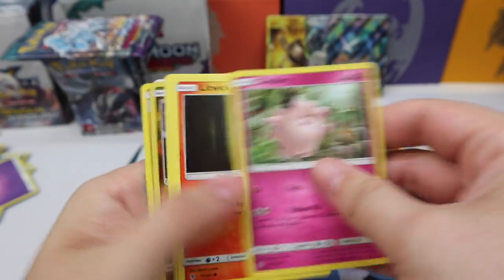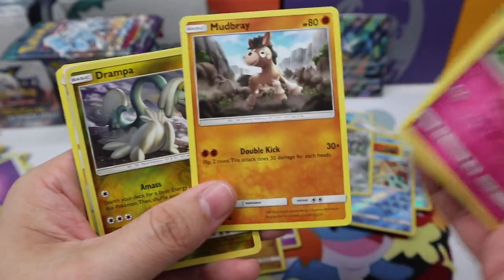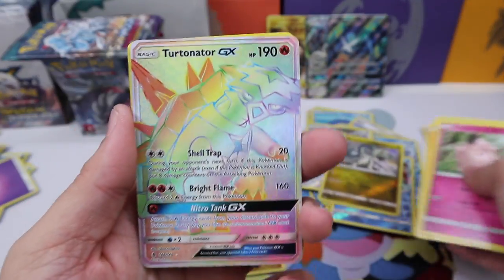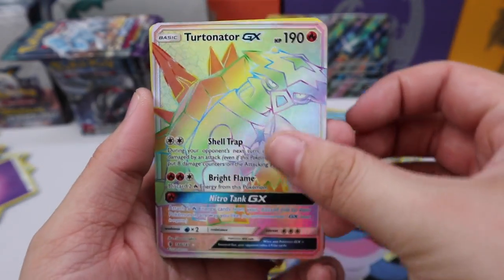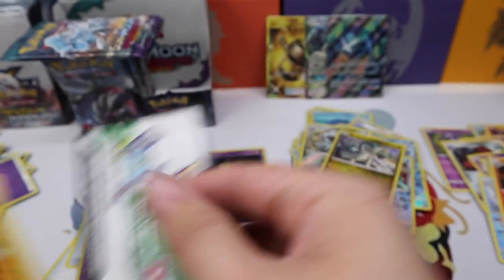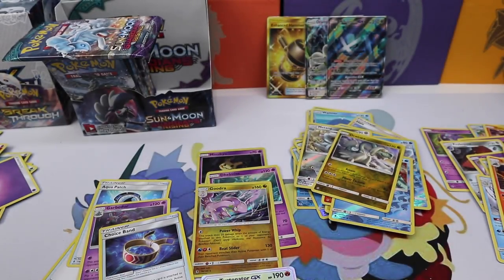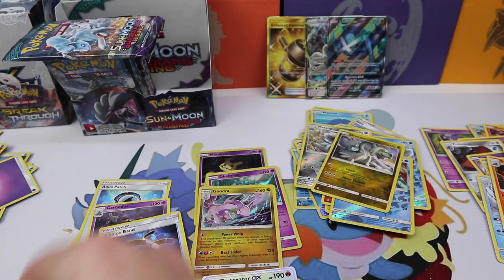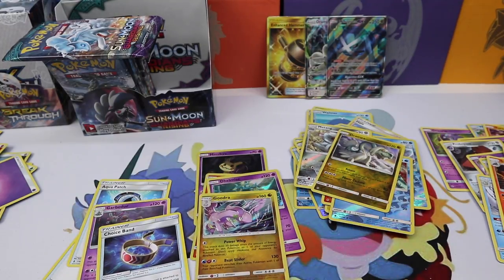Let's see — Drampa and we have a Turtonator hyper rare — very nice! We got gold and rainbow in this box! Outstanding — out freaking standing!